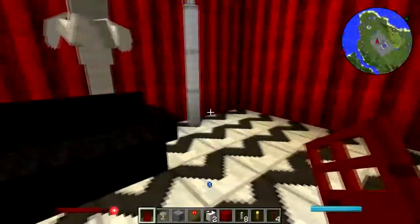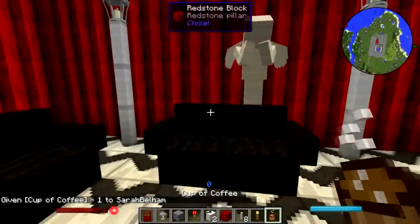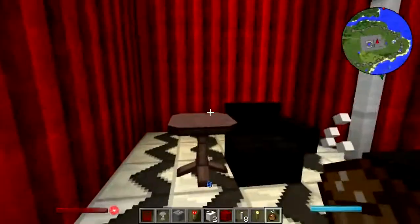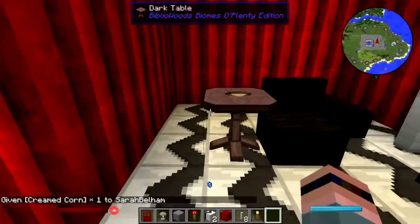Now there's two more things. Number one: a cup of coffee — a cup of damn fine coffee. That's going to look funny. How about — we got cream corn, right? Yep, there is the Garmin Bogia right there.